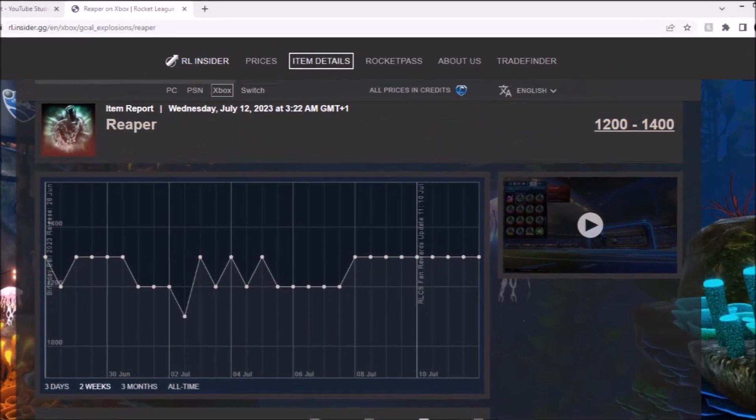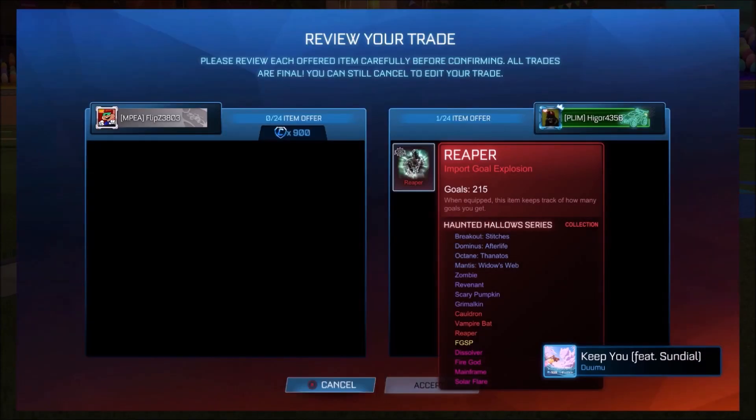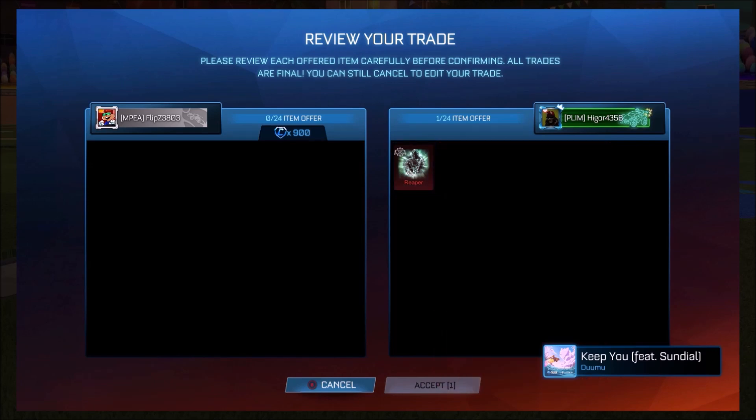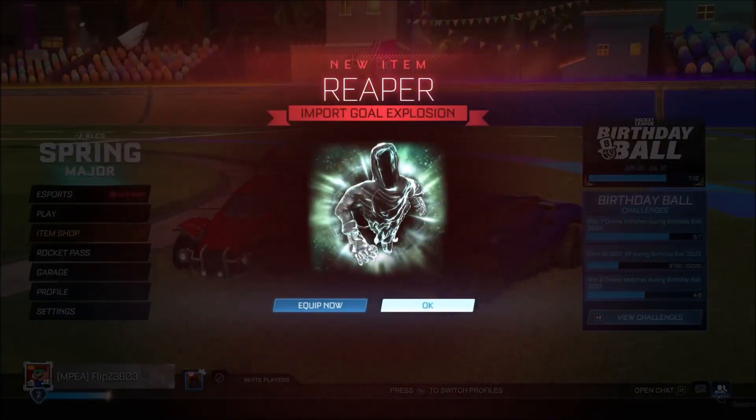This thing on the spreadsheet was actually popping off quite a bit, and it just seems to be getting rarer and rarer — the most expensive Gold Exposure from the Haunted Hallow series. And yeah, moving with him at this sort of price, 300 credits under the minimum value, paying 900 when it's 1.2k — we're definitely not going to say no.